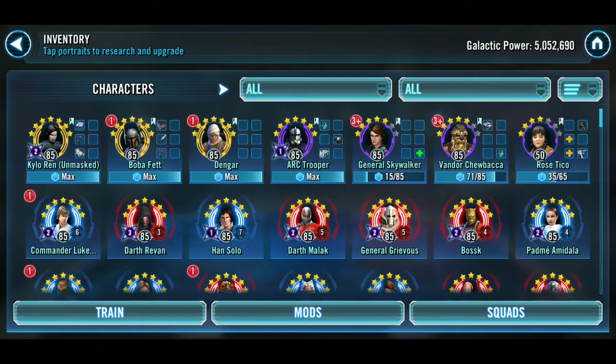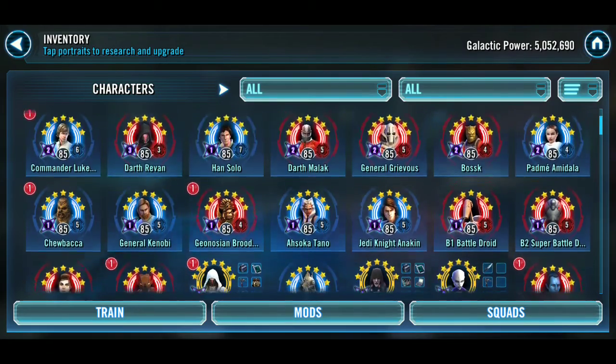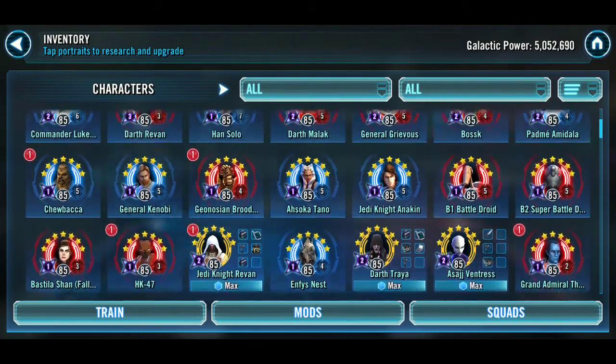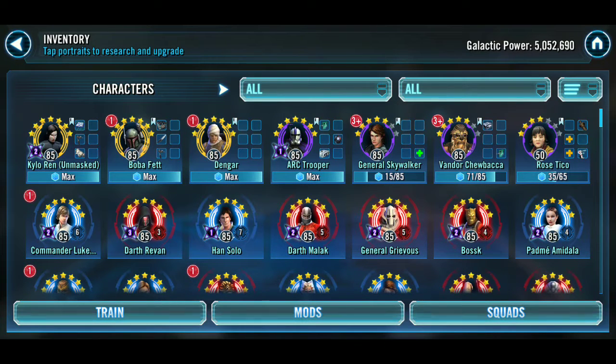General Skywalker is a passive project — I have no real intentions of gearing him or expediting his gear because the Chirothex he requires to go up a gear level are consumed by the Bounty Hunters and Clones I'm taking to Gear 13. I do have a Zeta saved, but I don't have a mandatory Zeta to put on him. He's Gear 8 and I don't know when he'll be Gear 11 or even 7 stars, so that's not really a huge priority.